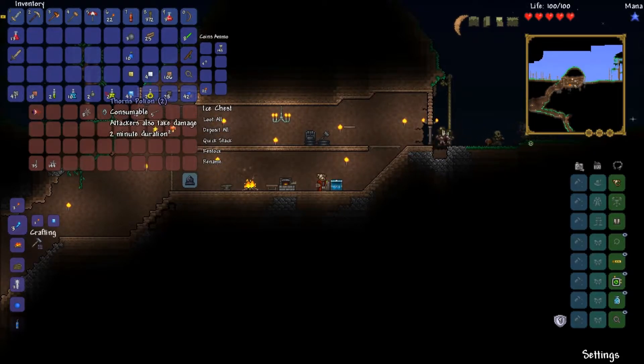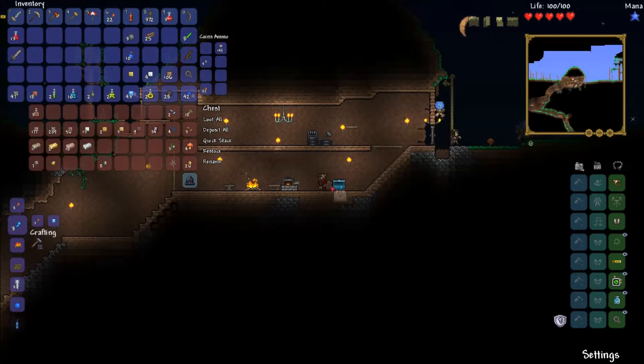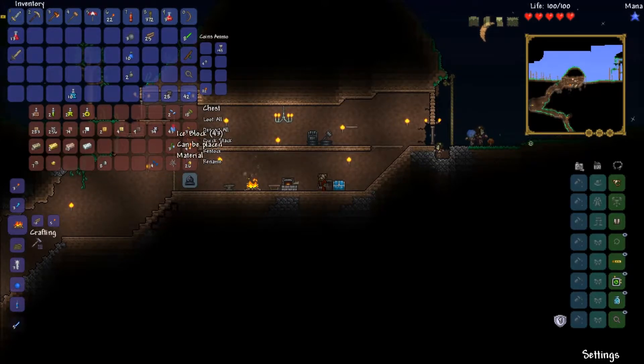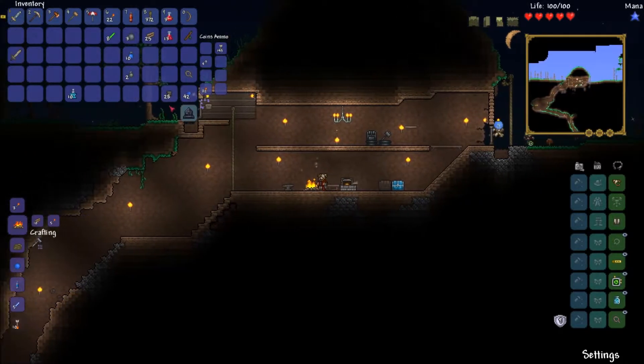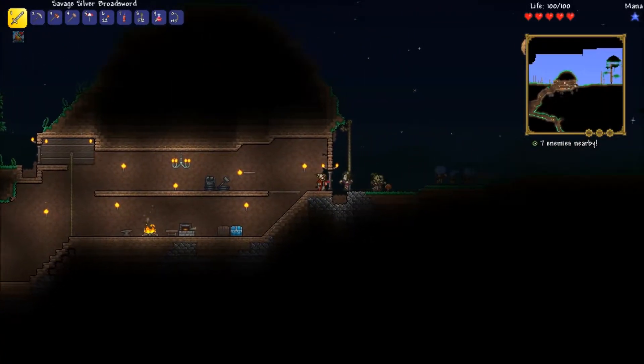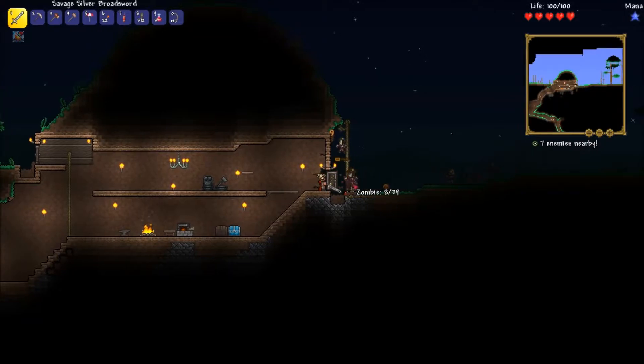I kind of want this to be more of a dump chest. We can summon the Eye of Cthulhu whenever we want — probably not going to do that just yet. I know it's Cthulhu by the way, I just said it like that for randomness. I haven't explored the top land pretty much, have I? There are a few things I need to do: one is actually build the houses for the NPCs, and the probably more important one is to go out and explore the world.